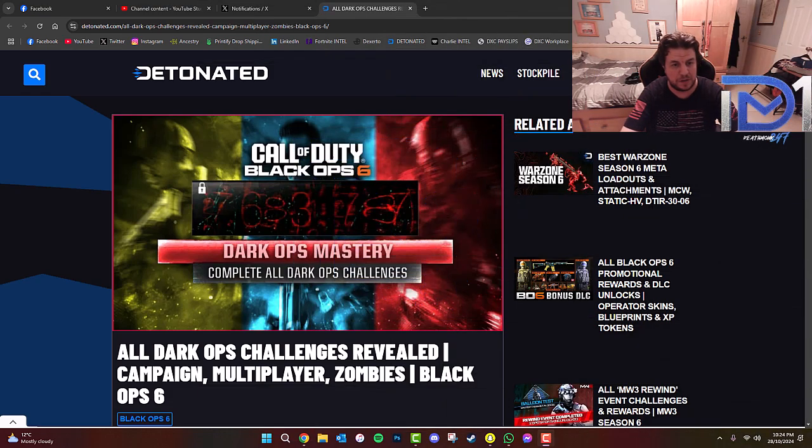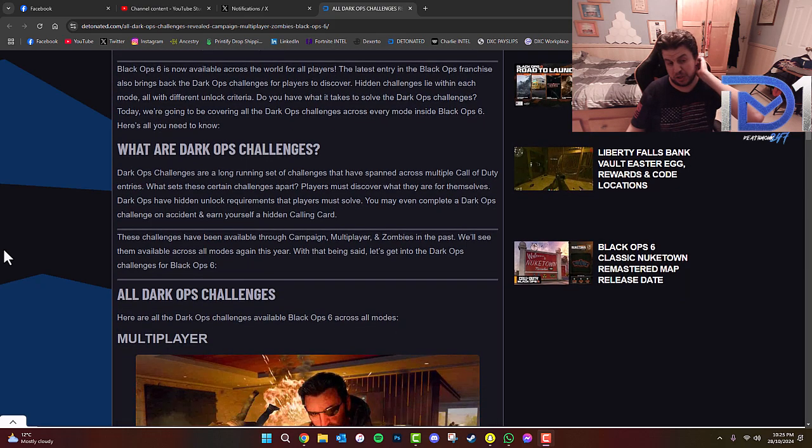What's going guys, it's Deathmonkey. Today we're going to be talking about something rather interesting — I think I've briefly brought this up in a few shorts recently here on the channel. In regards to Call of Duty Black Ops 6, we've managed to find out what all the Dark Ops challenges are for campaign, multiplayer, and zombies, and there will be some coming out for Warzone come Season 1. For those who don't know, Dark Ops are a long-running set of challenges spanning multiple Call of Duty entries. What sets them apart is players must discover what they are for themselves — they have hidden unlock requirements you must solve. You may even complete a Dark Ops challenge by accident and only find a hidden calling card.